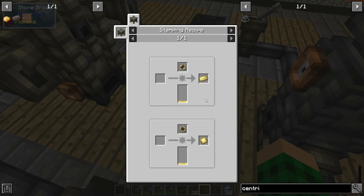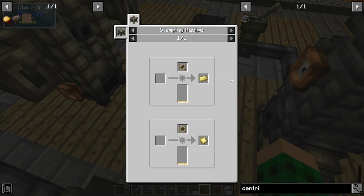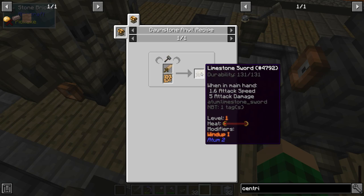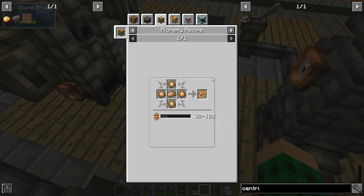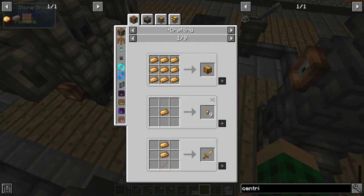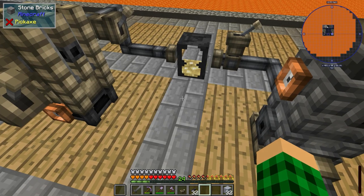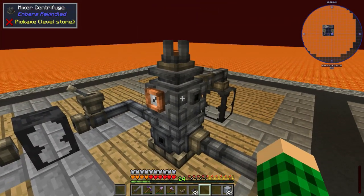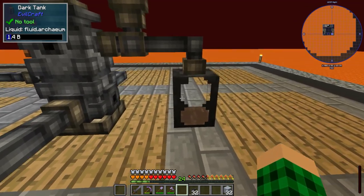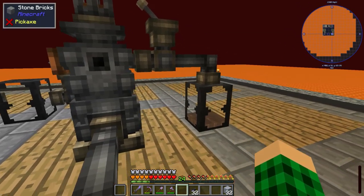We can also make molten dawnstone, which I assume we're going to need for making other things, but I think it's just the archaum we need for now. So I'm going to turn that on. This should start processing — it has some embers, and as I toss a lever here, we should see archaum come in. Lovely! So that processed all of it, and I should have enough embers in here to process it and be done with it pretty much.